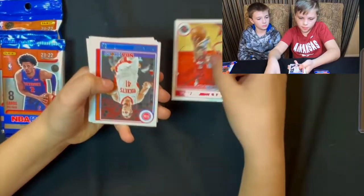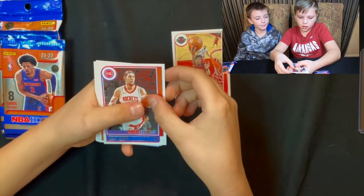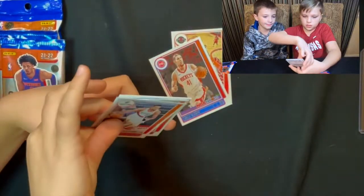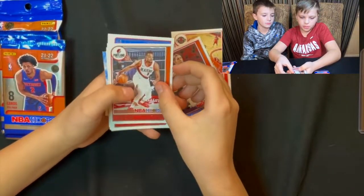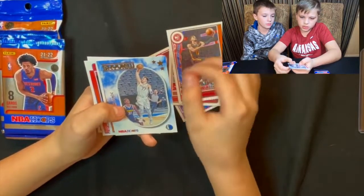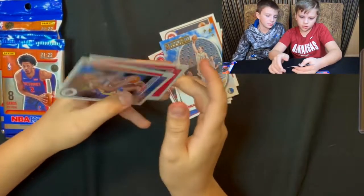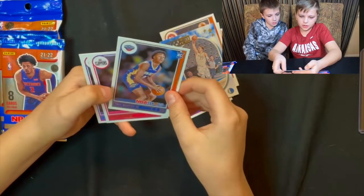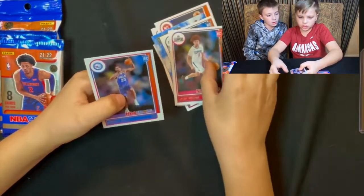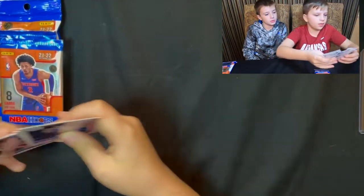First small pack: Christian Wood, Kelly Oubre, C.J. McCollum, Trey Young, a Skyview of Luka Doncic, Tre Murphy the Third, Jason Preston, and Charles Bassey. We've already noticed we get maybe an insert and three rookies in each pack.